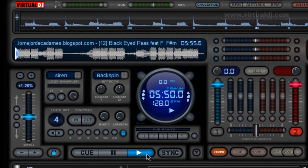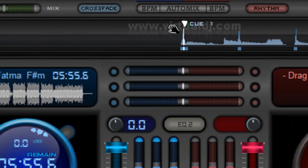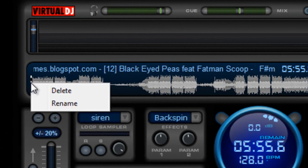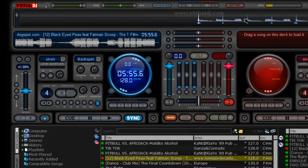Down here we have a cue button. If I hit it, it's going to go back automatically to this cue point. I'm going to delete this cue point. When you first load a song into Virtual DJ, it's probably not going to load to the first beat. What I like to do is move the song to the first beat, and by the time I get to the peak of that beat, we'll see what that means.